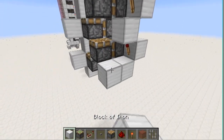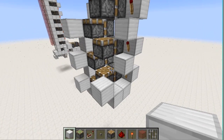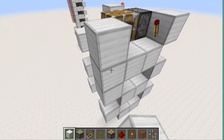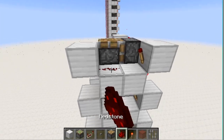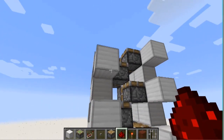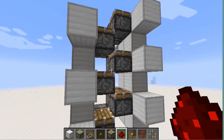We're going to do the same over on this side: two out, one up. Two out, one up. And two out, one up. Redstone, redstone, redstone. So that is the expandable part there.